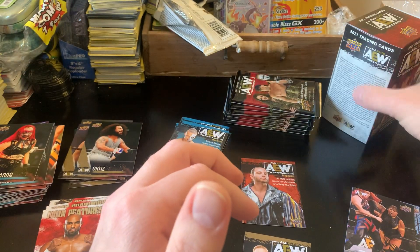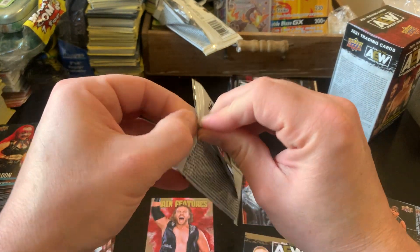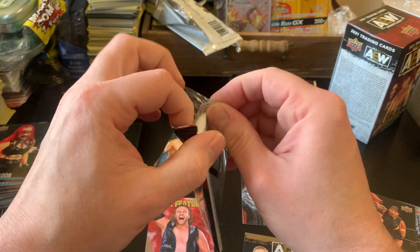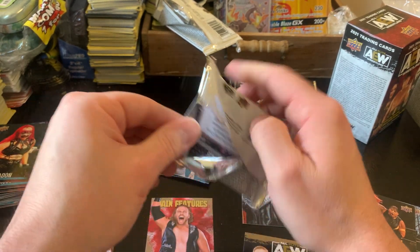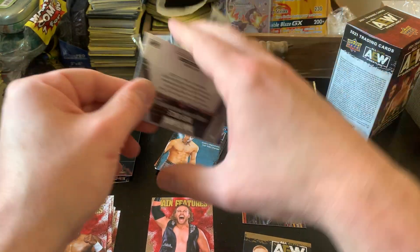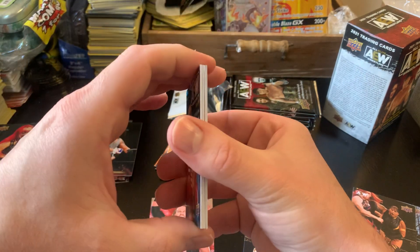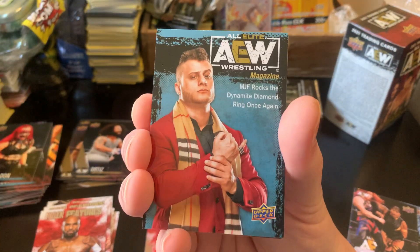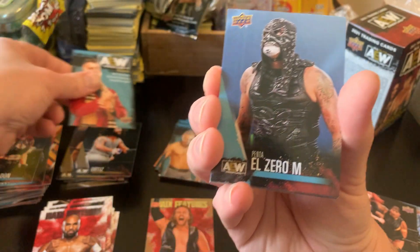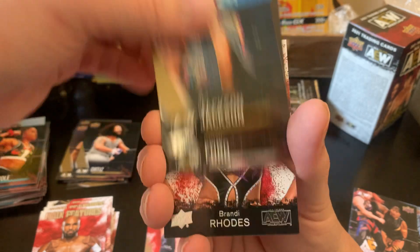I'd like to get a Wednesday in Action — I didn't get one in my hobby box. I thought hobby boxes were 36 packs, and I was thinking I'm getting these for a good price, but then it was 16 packs. We have MJF Magazine, Penta, Big Swole, gold Matt Jackson.